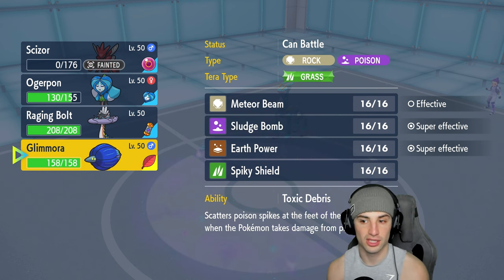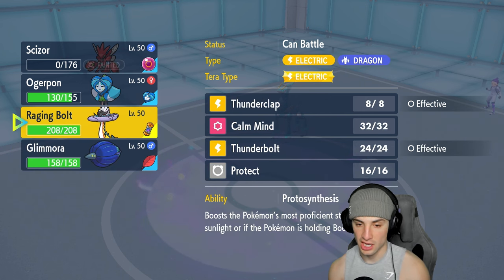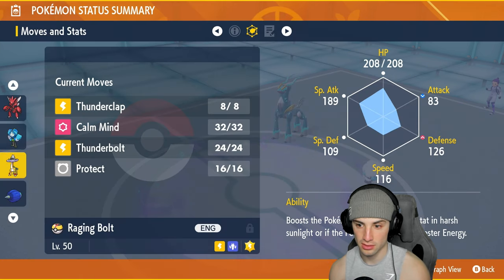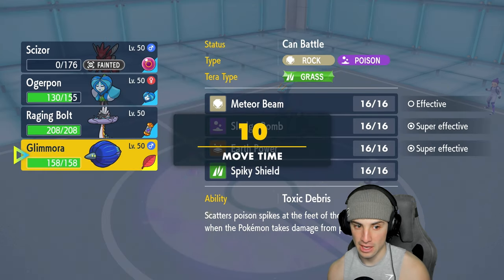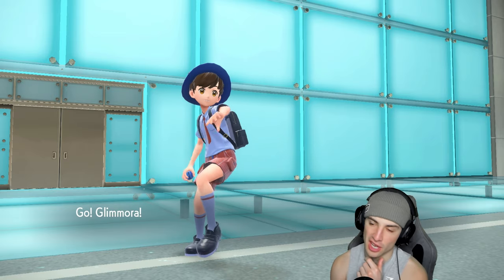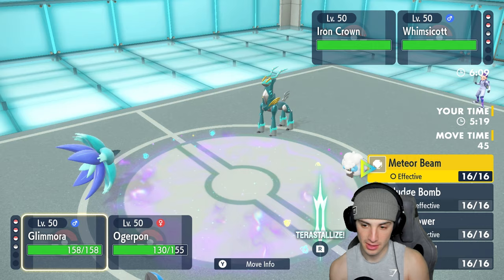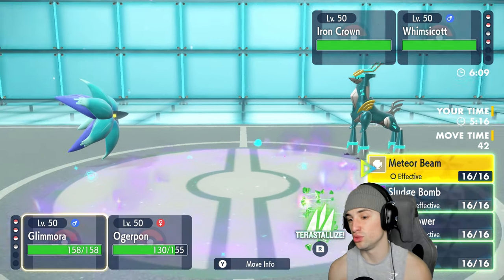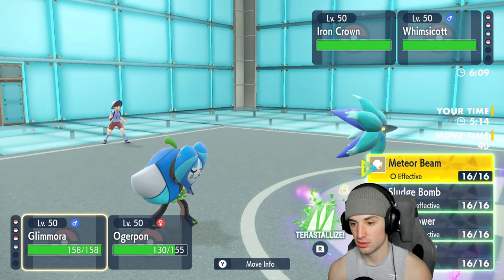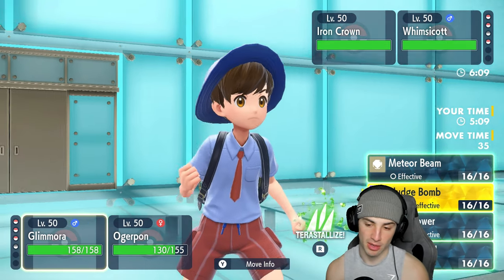It's brutal. I'm not too worried about Milotic since I have Ogerpon in the back end. This will give us a Protosynthesis boost — but it's going to be into Special Attack. I'd rather save Raging Bolt, so we're going into Glimora. They've got Iron Crown set up, so Scizor was thriving but now we're in a tough spot. I could Terastallize into Grass or just go for a Sludge Bomb.